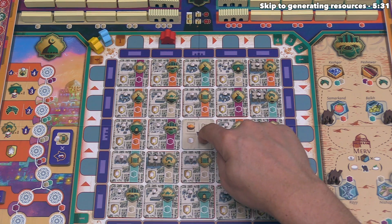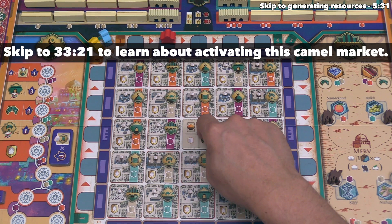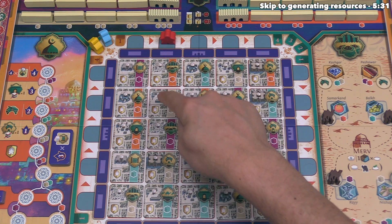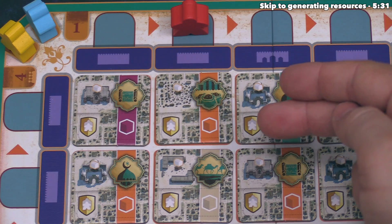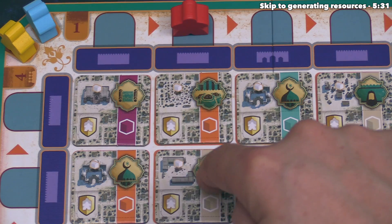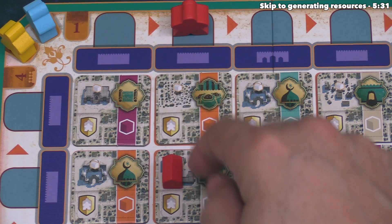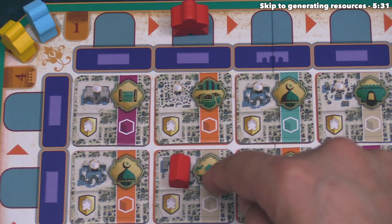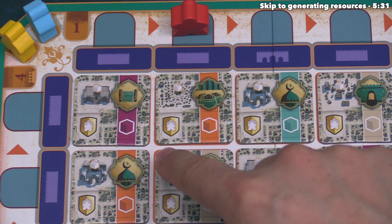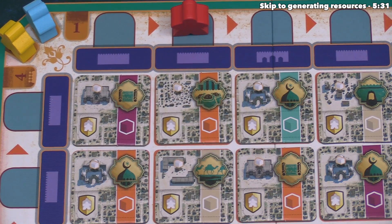This central tile is not technically a building site — I'll explain details of how it works later. We now select one of these options, and I think we want to select this building site right here. The next thing is to check if there is a building token on the selected site. There is not, so we take one of our own building tokens and place it down onto that site. You can also activate sites that have buildings of other players' colors on them.